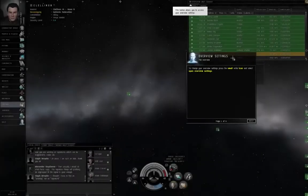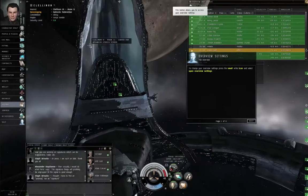Double clicking in the background in Station before Incarna used to open up your ship's cargo hold. I tried to double click in the background in Station and my avatar started walking around in Captain's Quarters. The built-in in-game tutorial is going to throw text at you about the overview.